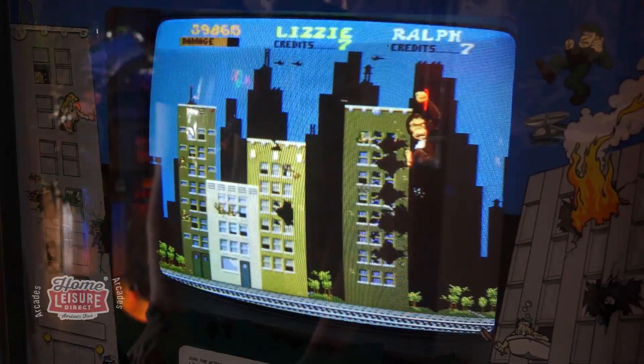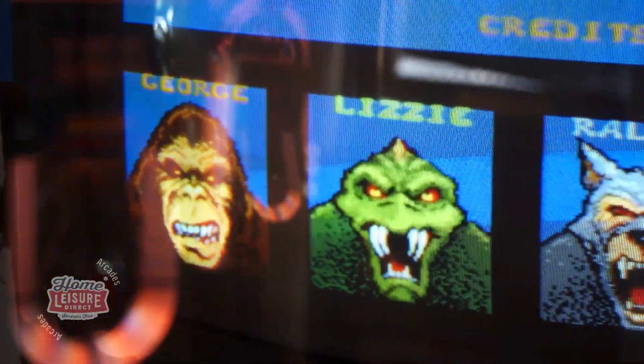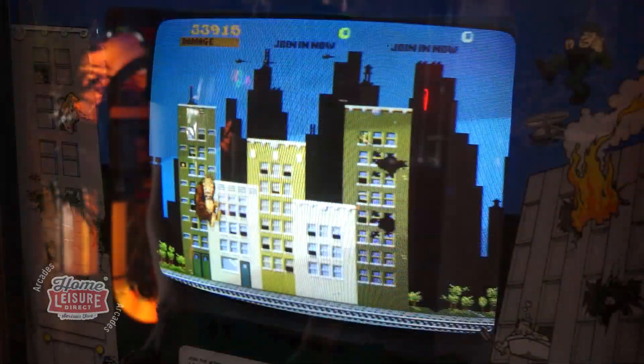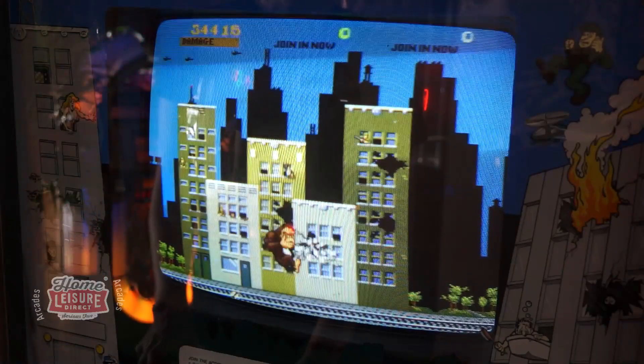Rampage has players taking control of one of three humans turned monsters. There's George the Giant Gorilla, Lizzy the Mutant Lizard, and Ralph the Giant Werewolf. It's then the player's job to rampage throughout high-rise cities, razing every building in sight to the ground.